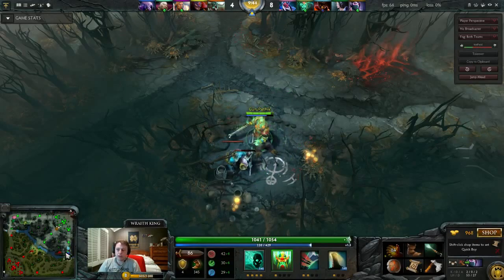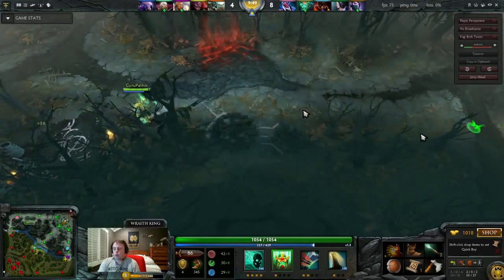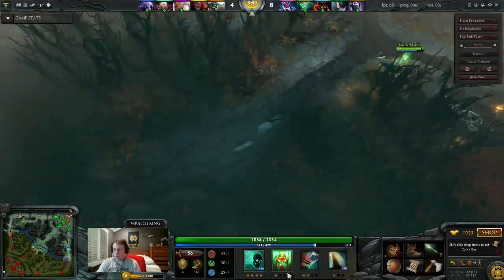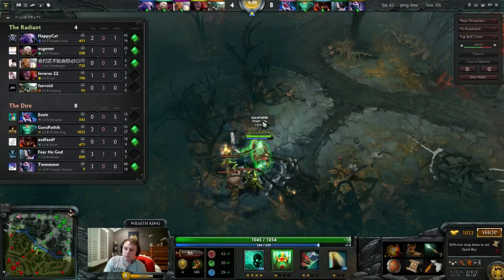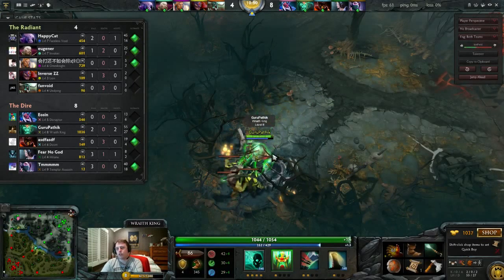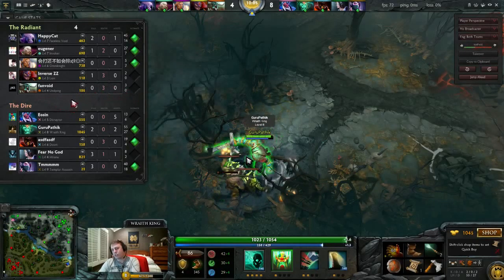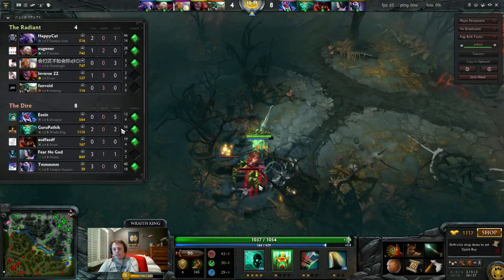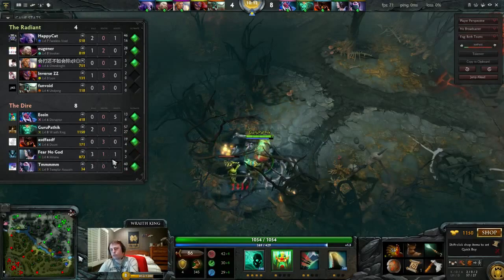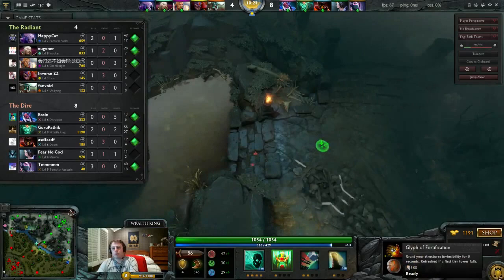Your tri-lane is not always going to look like this in pub games. I'd say of the pub games I play, maybe 20% have a well-executed safe lane. It's a little rare but definitely something you want to be thinking about. We've reached the 10-minute mark. What you want to see when you look at a safe lane tri-lane is an 0-and-2 or 0-and-1 low-level offlaner who is essentially a support now, with high-level supports, a high-level carry, and a roamer who's helped the mid lane — which has been essentially a 2v1 since two and a half minutes.